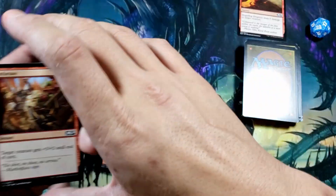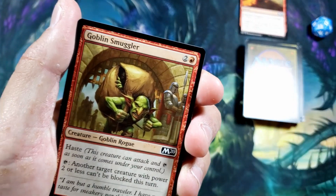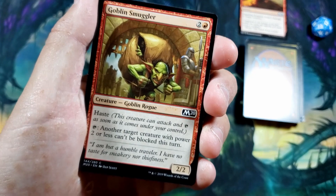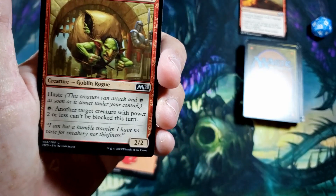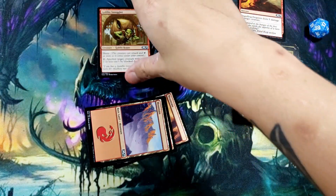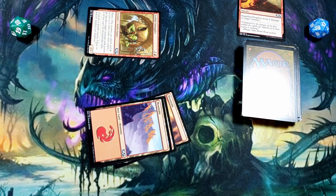We draw and finally get another mountain, so now we can play our first creature: Goblin Smuggler. He costs three total mana, he's got haste so he can attack immediately, and he has a tap ability — tap to make another target creature with power two or less unblockable this turn. We tap our three lands, summon Goblin Smuggler, declare an attack, and since they don't defend, their life goes to 18.